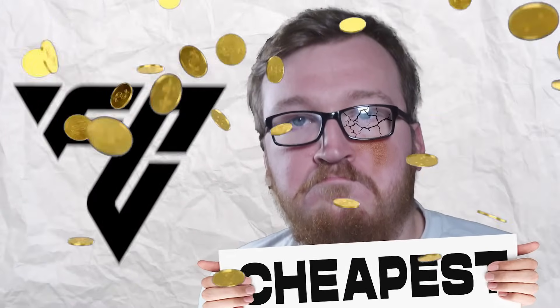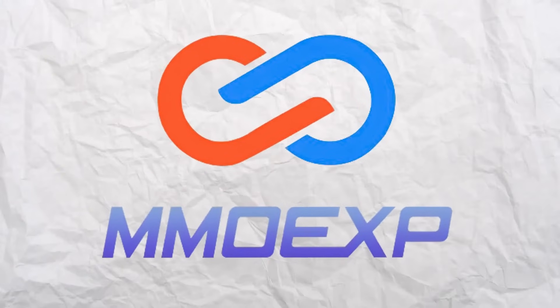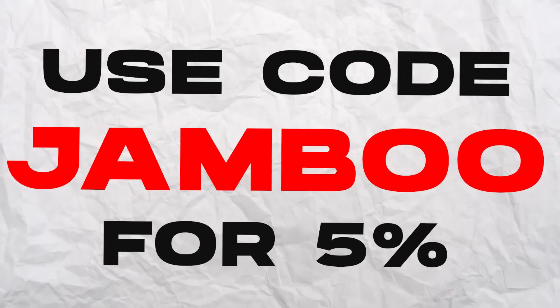If you want the cheapest FC24 coins to get ahead of the competition, check out MMOEXP by clicking the link down below and use code JAMBOO for 5% off.